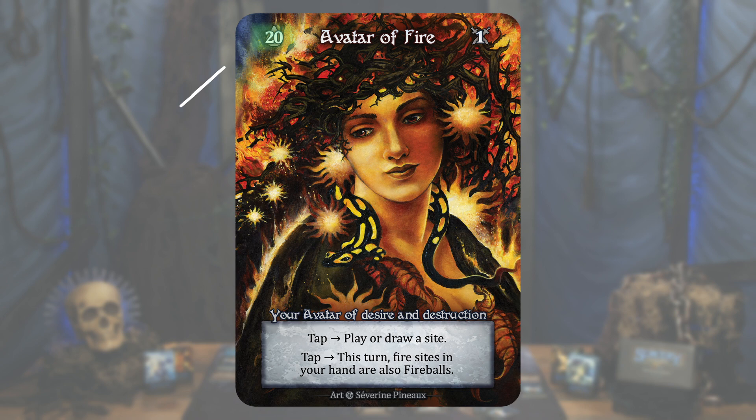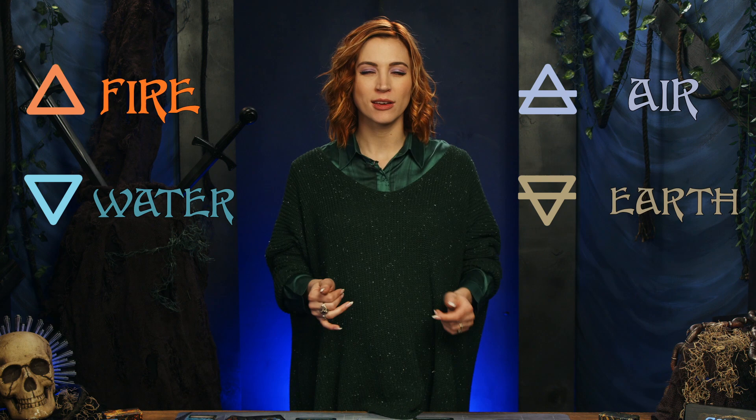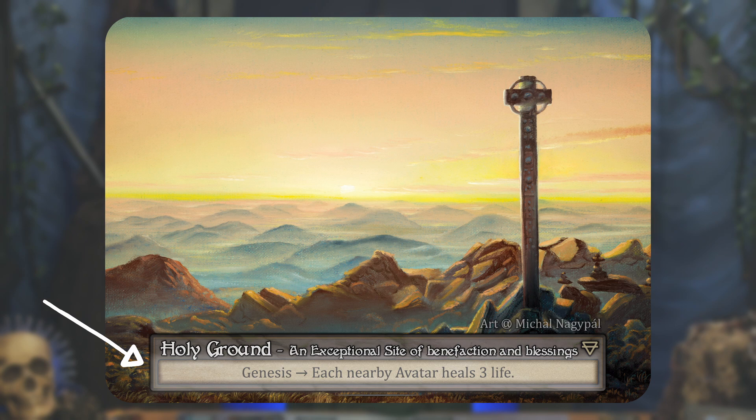Before we jump into gameplay, let's look at some of the cards. Avatars have a name and fantastic art, a life total — the amount of damage they can endure before they're placed at death's door — a power rating, which is the amount of damage they deal in combat, and a text box for abilities. Avatars are special in that they cannot be removed from the realm through game effects. Sights are cards that provide power for the avatar. They have a name, type, an elemental icon, though not all sights have these, and a text box for abilities or effects. At the start of their turn, a player's sights each provide them with 1 mana, the core resource of the game. Mana is used to play cards and activate abilities.